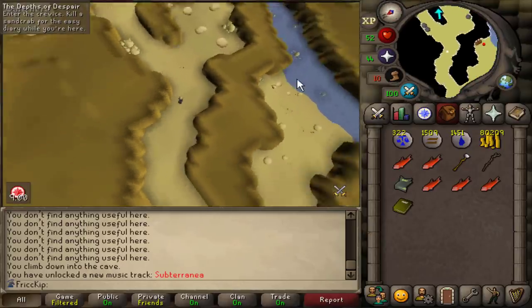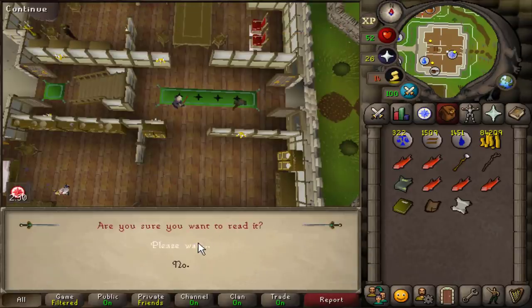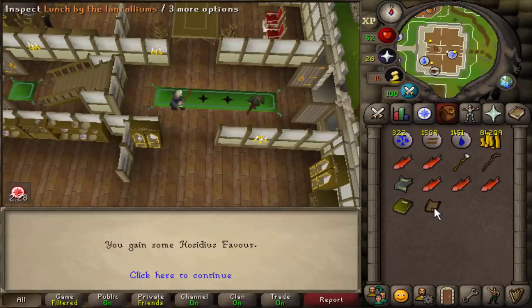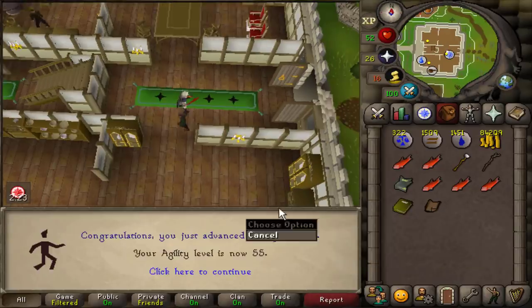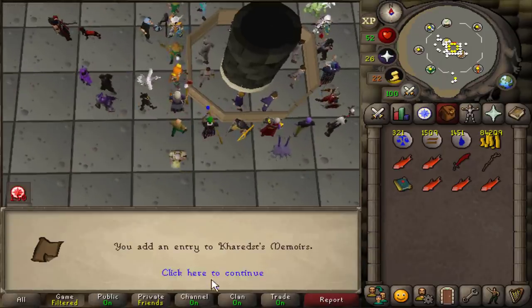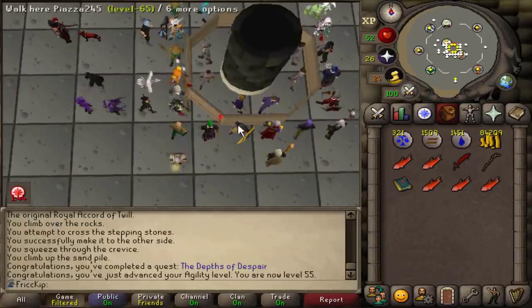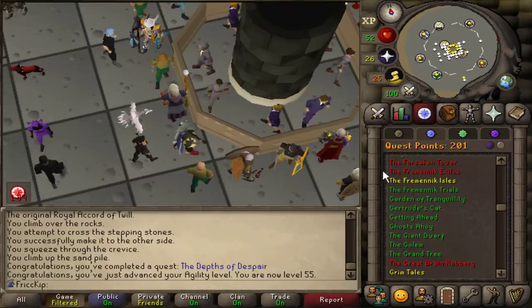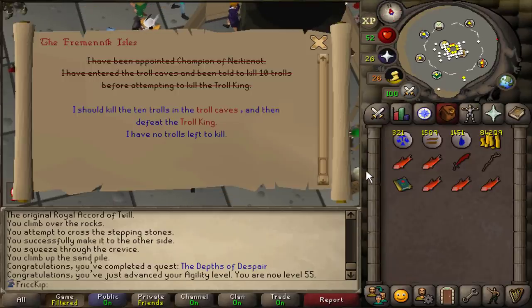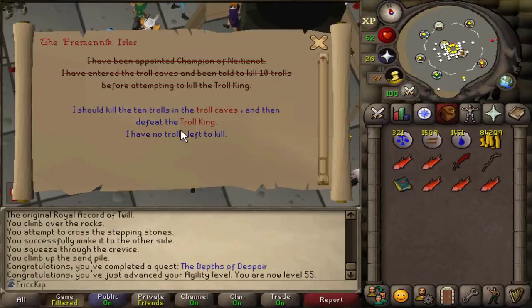I guess people just either don't know about it or don't want to put any extra effort in. Depths of Despair done — we got the Favor Certificate which will give us 10% more favor in Hosidius. We got an agility level from the quest, and we now have the Hosidius teleport unlocked. We started Fremennik Isles the other day but couldn't finish it because we didn't have the proper gear or stats for the final boss, but I think mainly because we have the Dragon Scimitar now, we'll be able to do this.